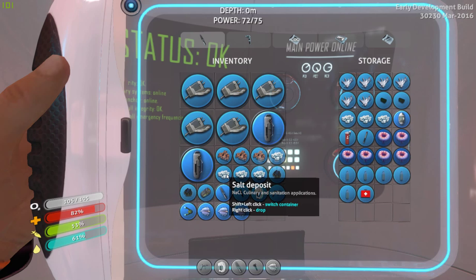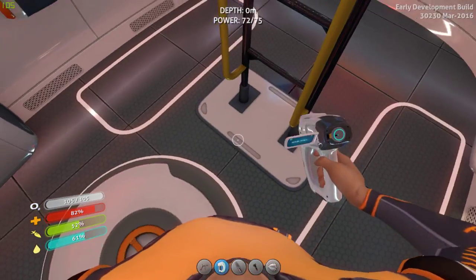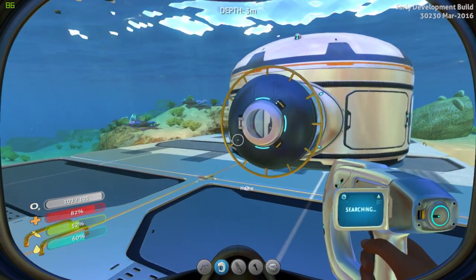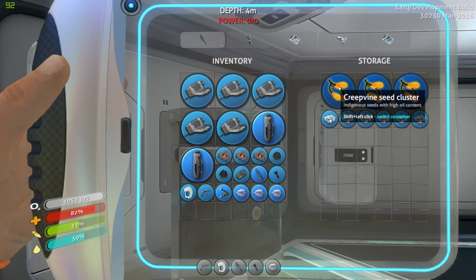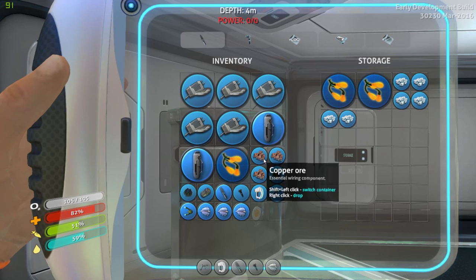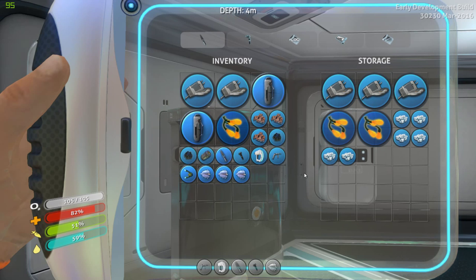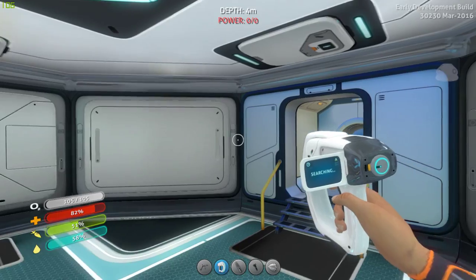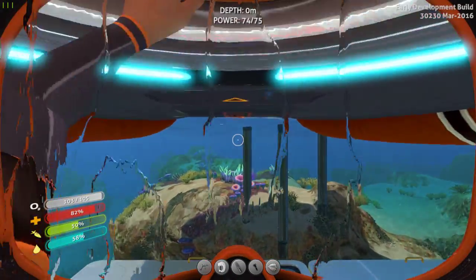Let's drop the salt off, we don't really need to keep it on us. And here is where I think I put my silicone - I think I still have silicone unless I used it for something else. I might have, but I do have the creepvine seeds. Oh they won't fit because I have too much stuff - let's just drop these off for now so I can do what I gotta do. I might actually have to go farm some more creepvine seeds.